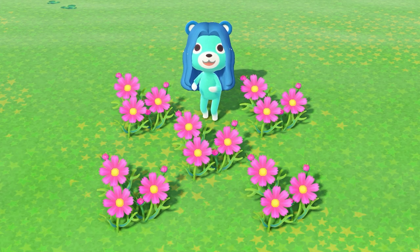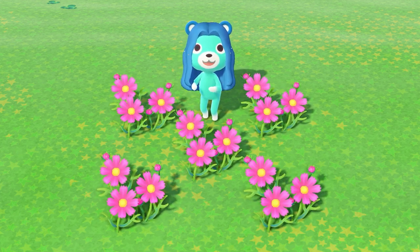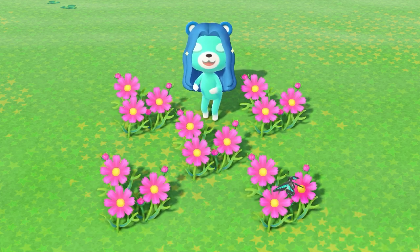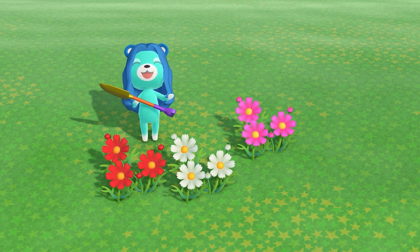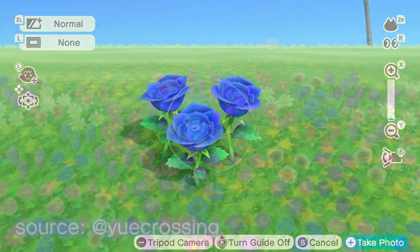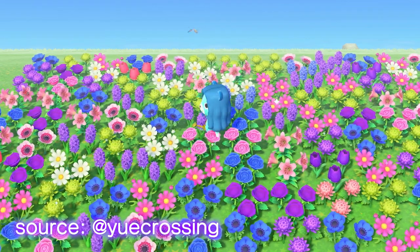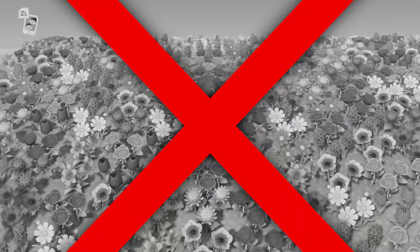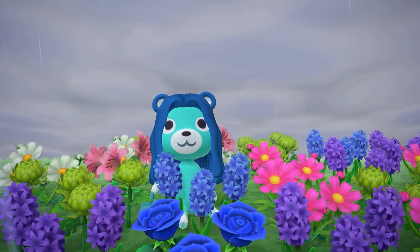Here's a quick overview of how flowers spawn. If you put two flowers of the same species beside each other touching in a 3x3 area, this will begin the flower breeding process, usually done to spawn new colors. A pair of two flowers can produce a maximum of one new flower per day. A single flower not touching any others can clone itself. Watering your flowers increases the chance they will respawn and speeds up reproduction, so if you're trying to control your flowers, stop watering them. However, rain and snow will water your flowers automatically, so that is out of your control.